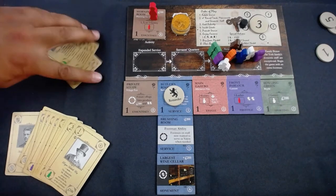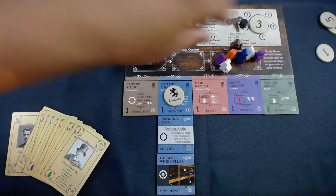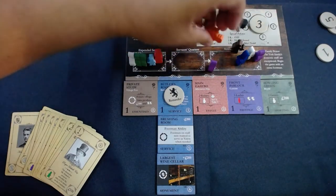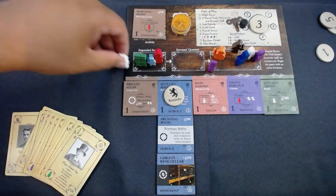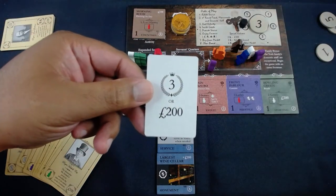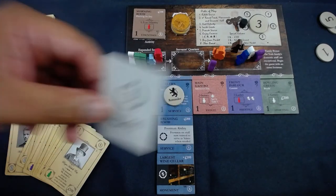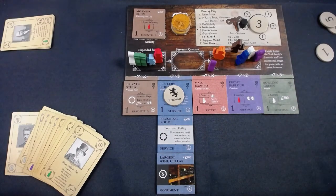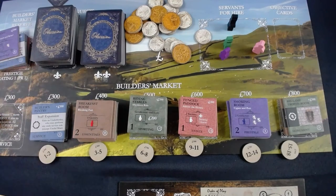I get a VP card — three VP, or I can trash it for an extra 200 pounds. Even though I have the 1,500 I may need that. I have that tile that says I can use a footman as a valet — beautiful. I think I've made my final decision on purchases: the big game room gives two reputation per turn, and the hillside kennels.